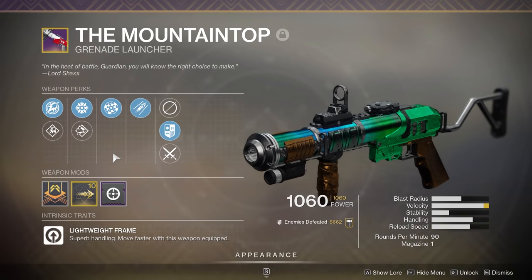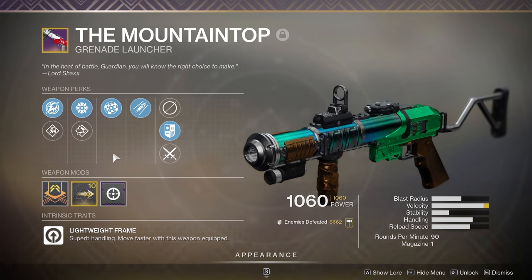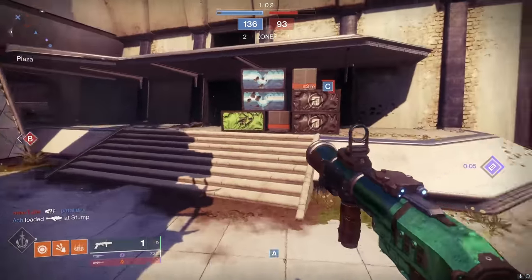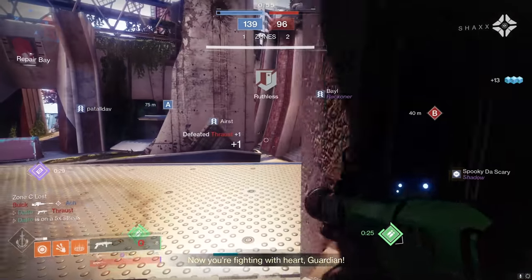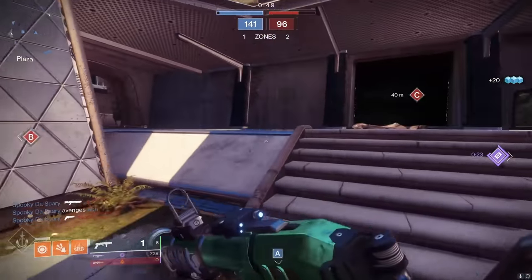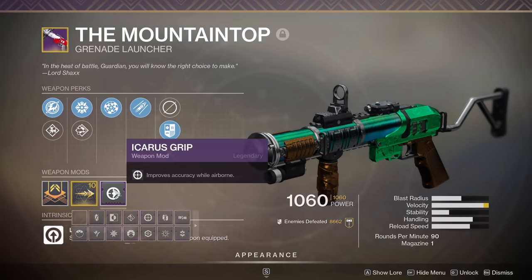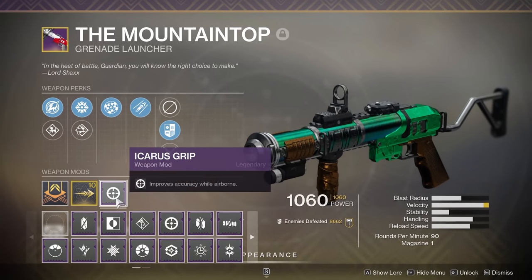Mountain Top — Bungie lays out a lot of pain points: easy one shot kills, high splash damage, easy cleanup kills and little room for counterplay. So they are reducing splash damage by 33% and increasing impact damage such that total damage is 5% lower than before. The projectile velocity is getting slowed down from a 40% to a 20% speed bonus compared to other special ammo grenade launchers, and the in-air accuracy has been reduced significantly without the Icarus mod by 7 degrees, although much less if you have the Icarus mod.